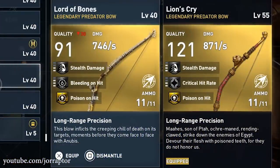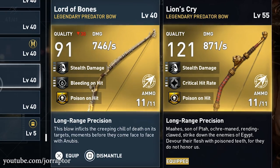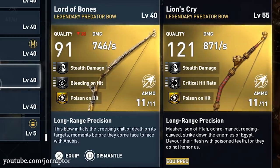You could make a case for the Lord of Bones, available from the Hecka chest or the Helix store — both have the poison on hit legendary perk — but bleeding on hit is better than critical hit rate in my opinion. Still, since you kill enemies immediately, you don't really need bleeding on hit, which is why the extra stealth damage on Lion's Cry might actually be better.